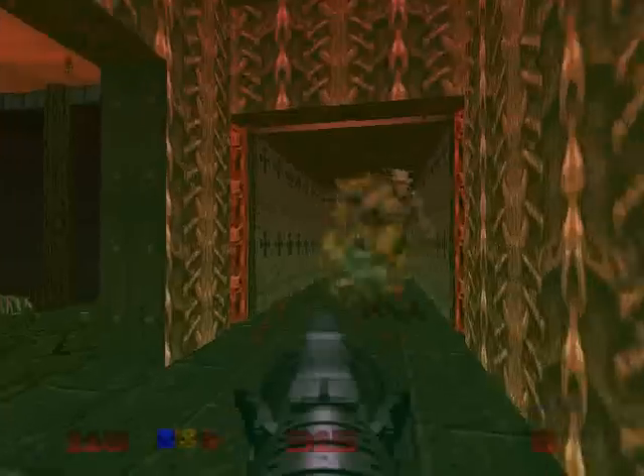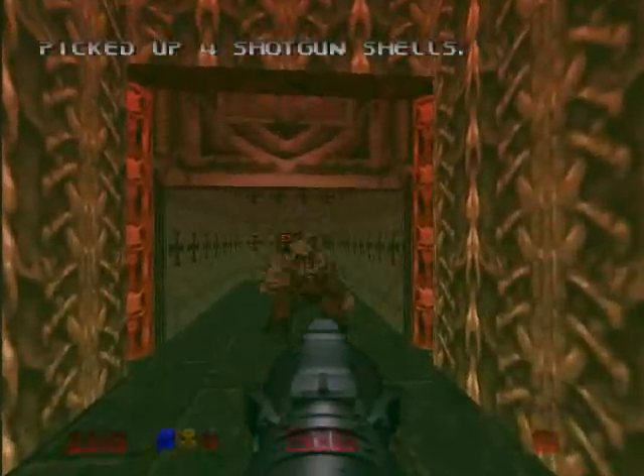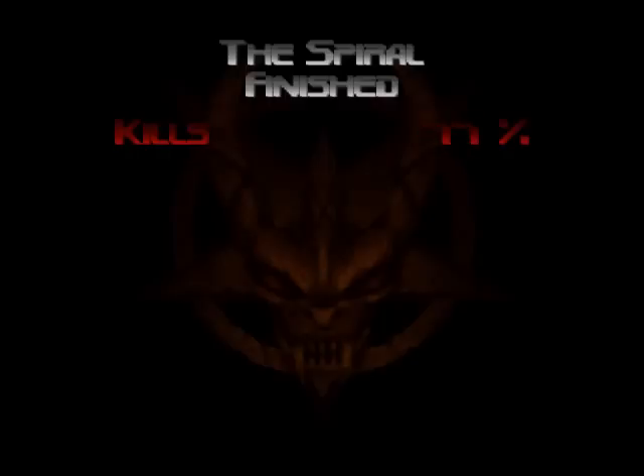We got a Baron of Hell — shoot them up with rockets. Open the door and we are at the exit! Yay, next level. The Spiral is finished.